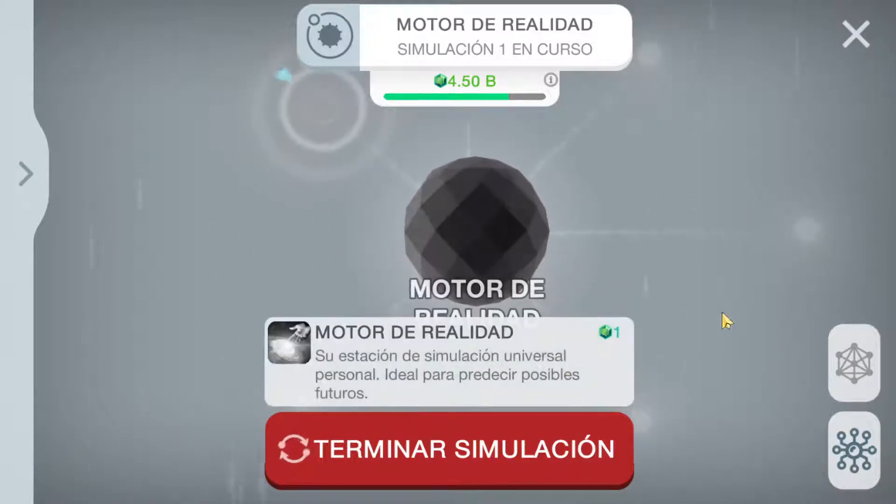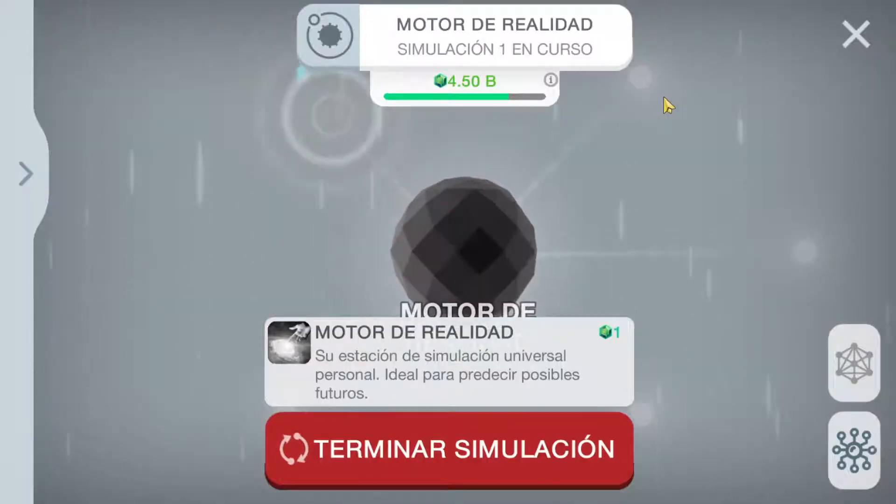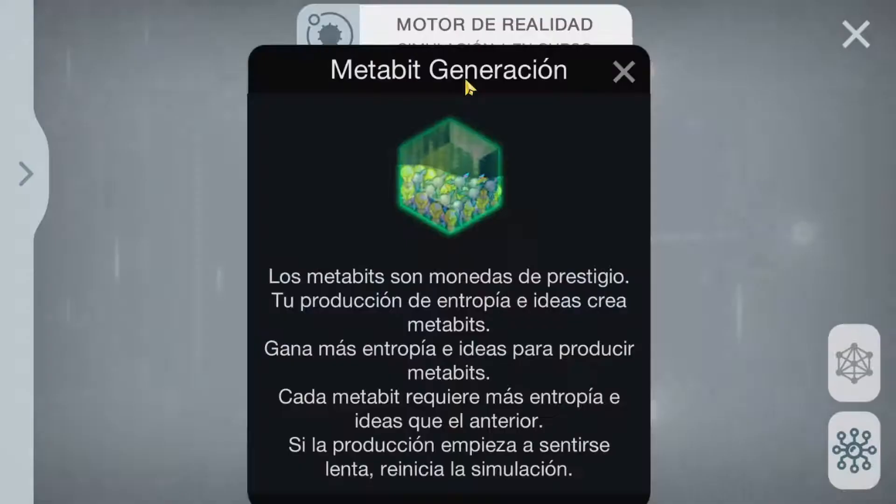So before purchasing it, we have something called Metabit. The Metabit Generator — Metabits are prestige currency in which your entropy and ideas production creates Metabits. Gain more entropy and ideas to produce more Metabits. Each Metabit will require more entropy and ideas than the last to earn. If your simulation starts to feel slow, restart the simulation. So they are giving us a new type of advice — it seems we need to go again into the primary simulation to get more Metabits.